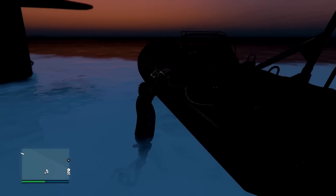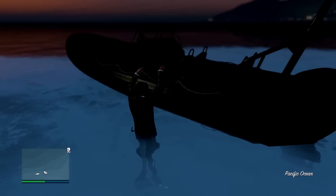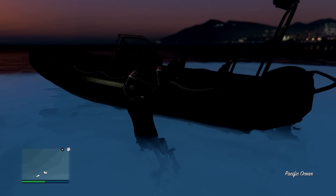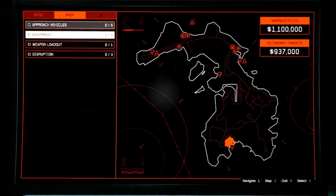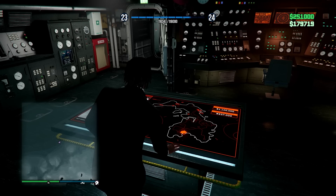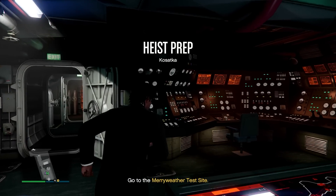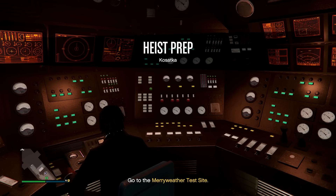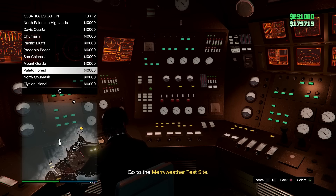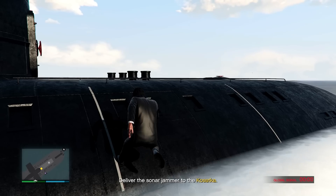After the time trial I headed over to my Kosatka, but unfortunately it was completely glitched and I had to restart my game twice because the glitch wouldn't let me get in. I set my spawn point to the submarine, respawned inside, and started up a prep. I used the fast travel feature to get there, drove my sub beside another submarine, hopped in, grabbed the jammer, and brought it back to my sub.